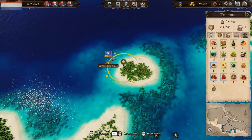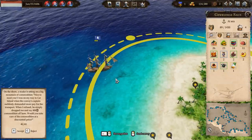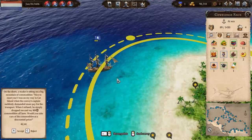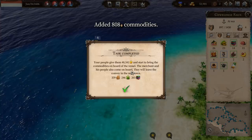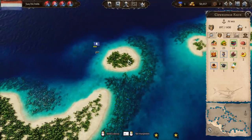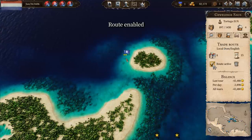We've arrived and we can buy all of these commodities for 40,000 and we've got plenty of room. Beautiful. We'll put you back on your normal trade route, which is the local domestic English route.